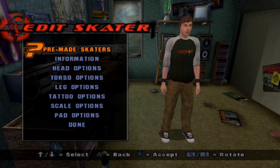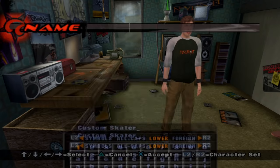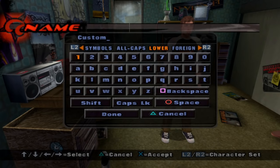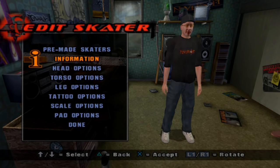Speaking of Neversoft developers, there is a returning easter egg on Tony Hawk's Underground within the creator skater mode. You can enter certain codes as your created skater's name to load premade characters of the Neversoft developers and some other possibly random ones too. Are you guys ready? There are quite a few. You can use the timestamps in the video description if you'd like to skip past some of this bit.